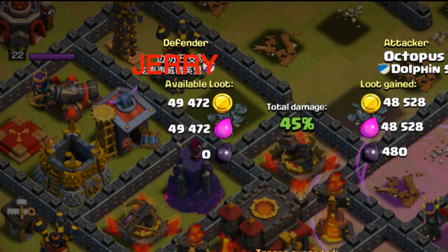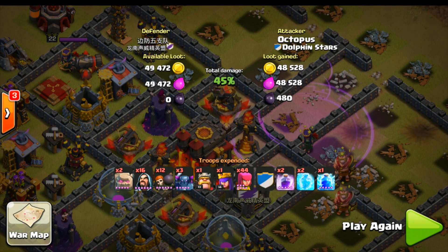And there we go — 45%. Pretty good defend. We'll just call this guy Jerry. Great defense at 45%, Jerry. I'm sorry T-Bot, you just couldn't pull off the raid. So now let's go ahead and get on to the last raid of the episode.